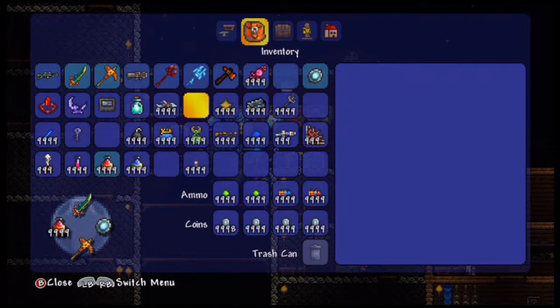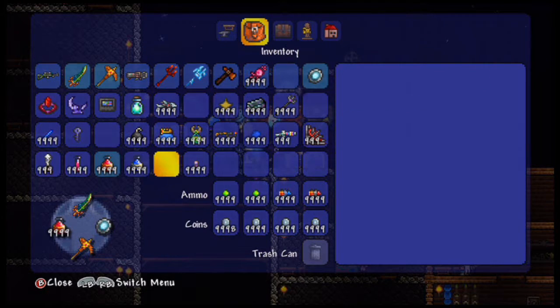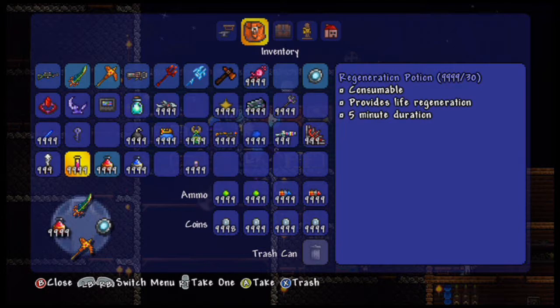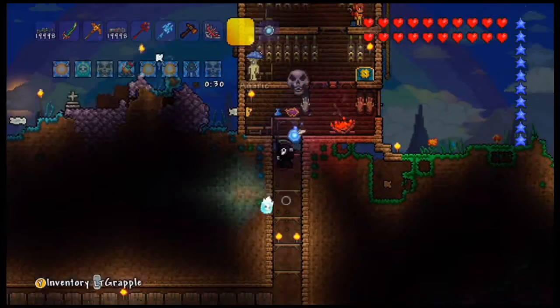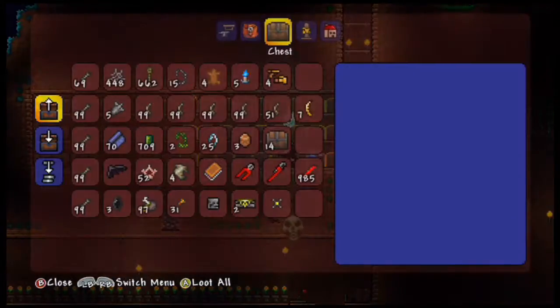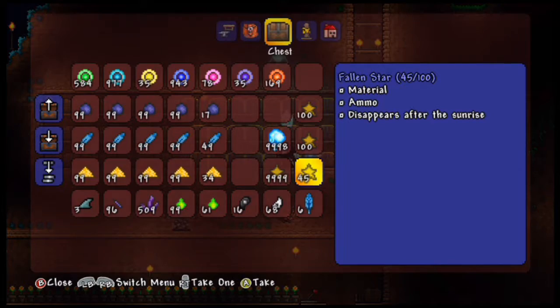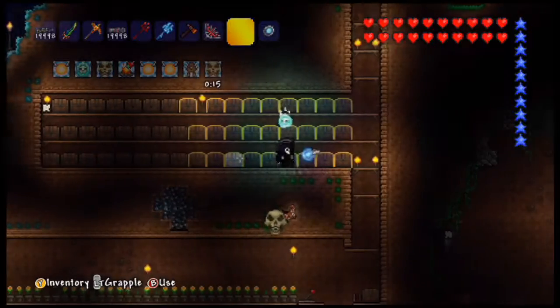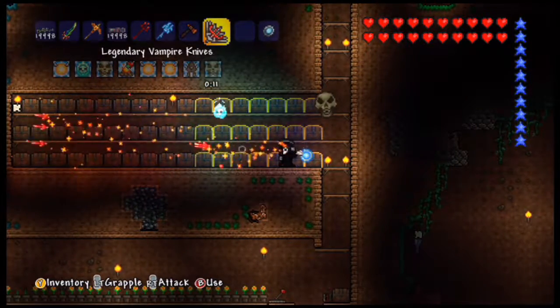We also have potions — greater healing potions for 150 health and 200 health potions as well, plus regeneration potions. I spawned those in because I wanted to get those drops. Anyway, that's all I really wanted to show. I kind of just wanted to show off the inventory I had, and as always I'll see you guys in the next video — peace out.